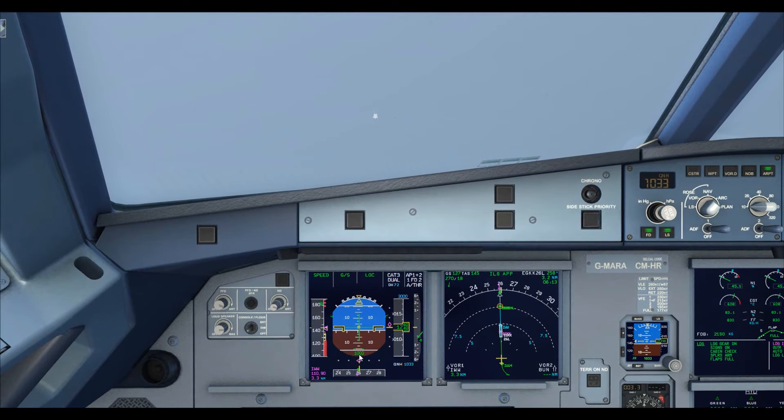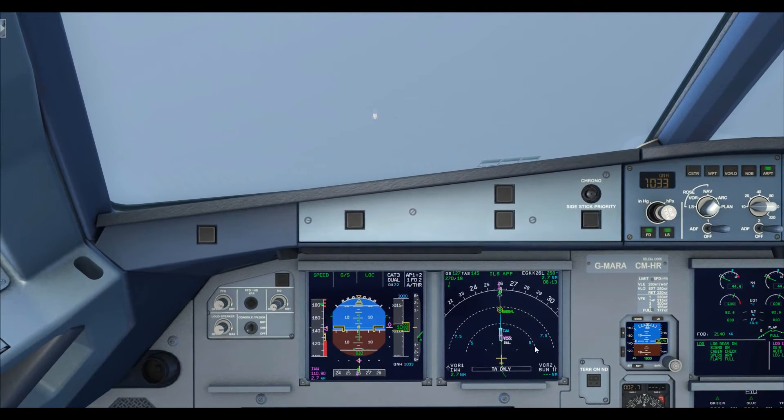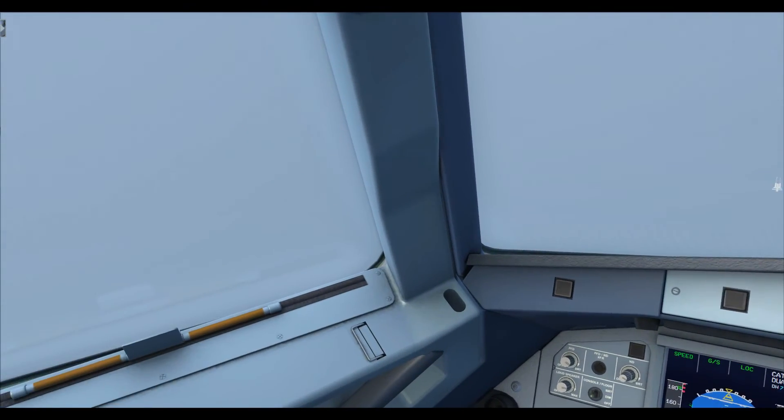Just coming up on three and a half miles. Past 3.5 miles you'll see it goes to TA Only, which stops you getting any TCAS resolution advisories below about 1,500 feet. So if you've got some Cessna doing circuits with his transponder on full beam, your TCAS won't tell you to do something about it. Wow, they weren't wrong about the visibility.